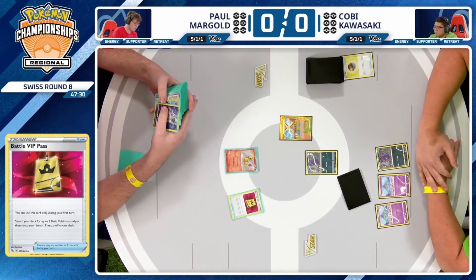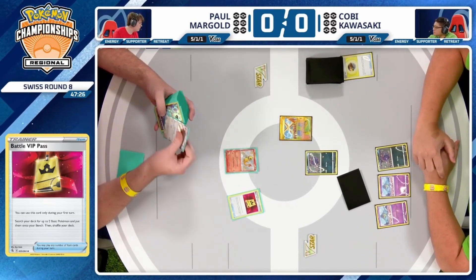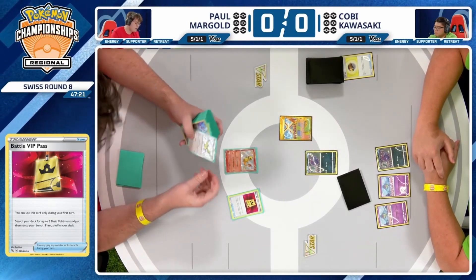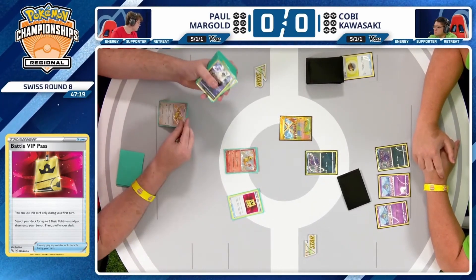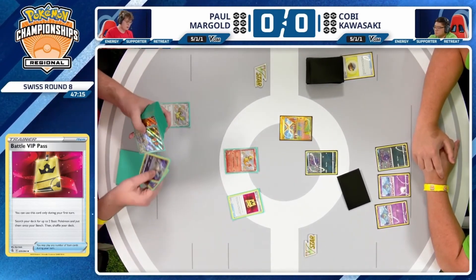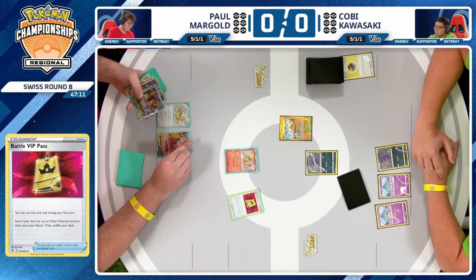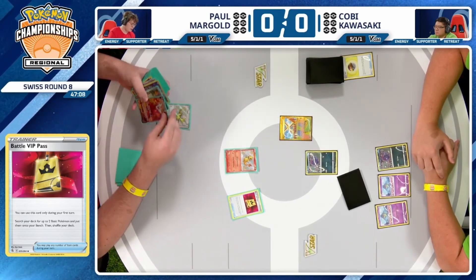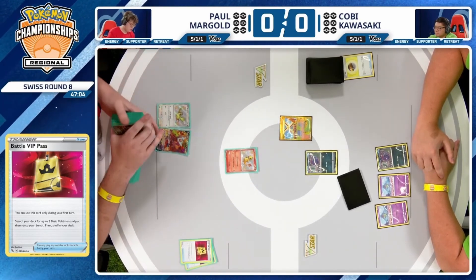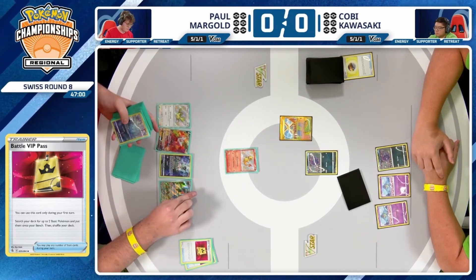You have a lot of really important Evolution Pokémon, but you don't ever want to play more than one of them because they're only useful in certain matchups. So you run a little risk that that key card could be prized. We do see that Flapple in the prizes — kind of just a vanilla good attacker into most matchups. Paul getting pretty set up here with the Battle VIP Pass, and there's actually a second one in hand as well. An excellent start, even with a Supporter card to back this up.